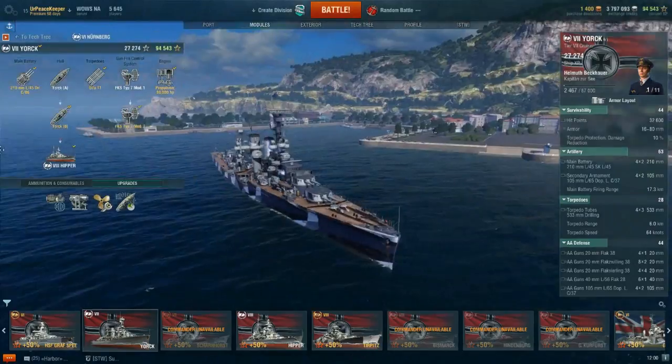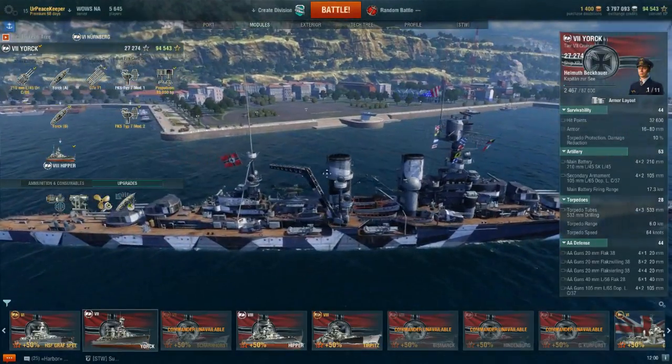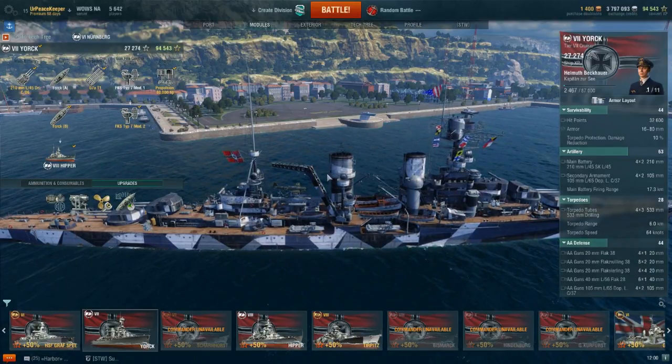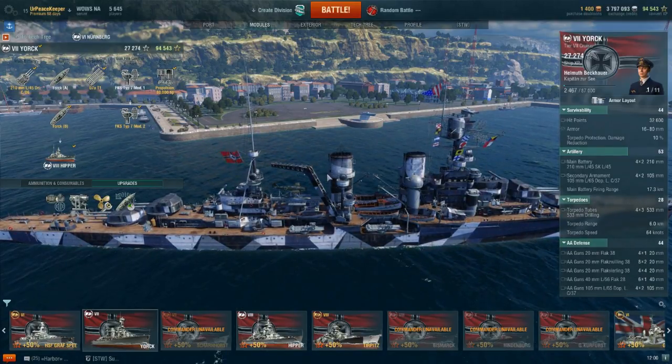This is the Tier 7 York-class cruiser. The York-class cruiser is a paper design cruiser that was part of the initial drawings for the Deutschland-class Panzerschiffe.